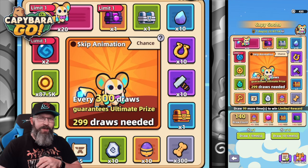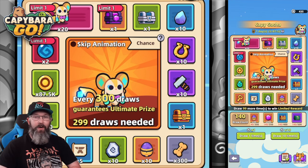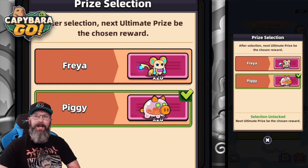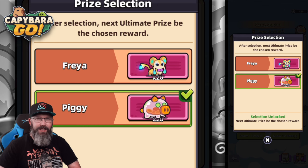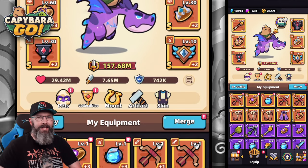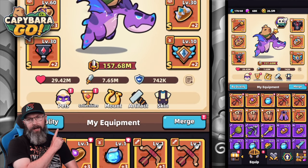The big question is: what should I do with the coins I have right now? Should I save them for the artifacts and try to pull two of those, or keep pumping them into Freya to see how high a level I can get her? Or I could try to get Piggy since I don't have it yet. Let me know what you think in the comments below, and if you want to know what whaling really gets you in this game, take a look at this video right here. Thanks for watching.